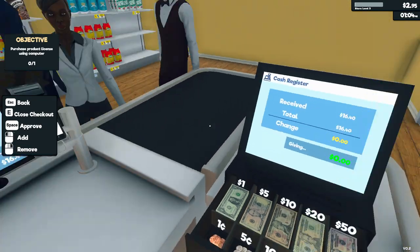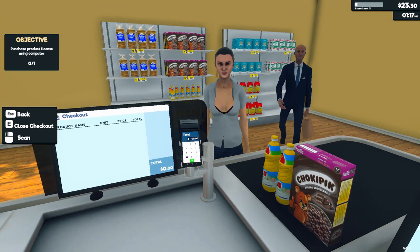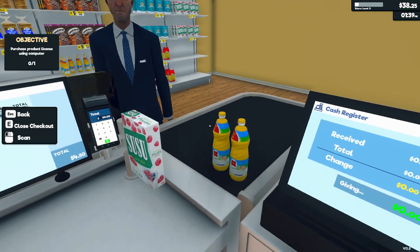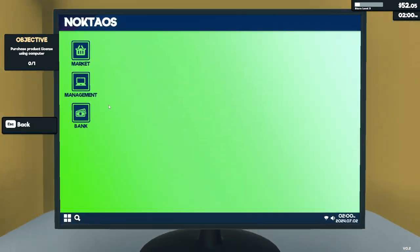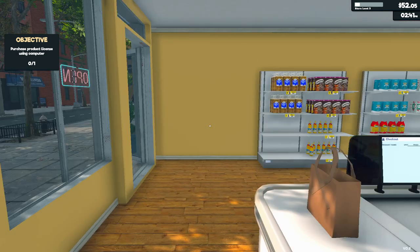We don't want complaints. Even money — no change for you! Purchase product license using the computer — so the next license will cost us $200. We don't want to do that right now because we want those $200, then we have to have money to buy all the stuff on the license. Also we need to buy shelving — new shelves to put stuff on.